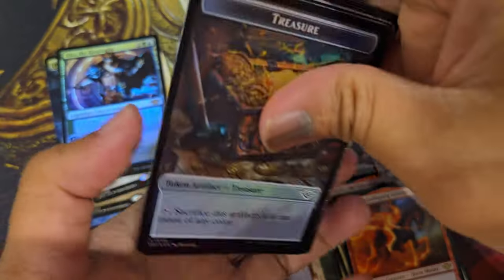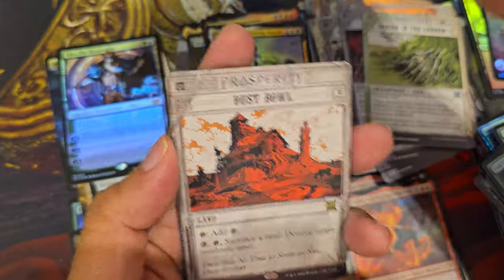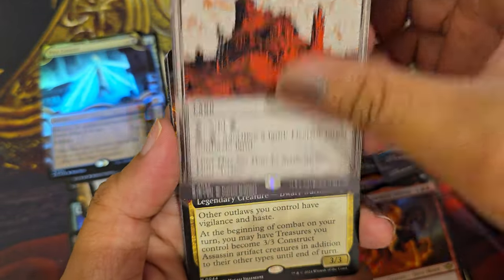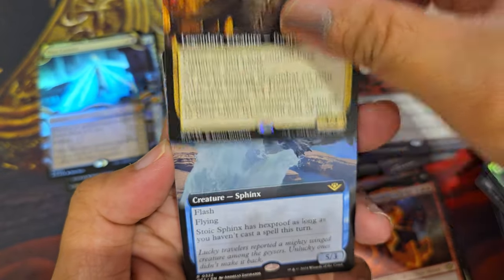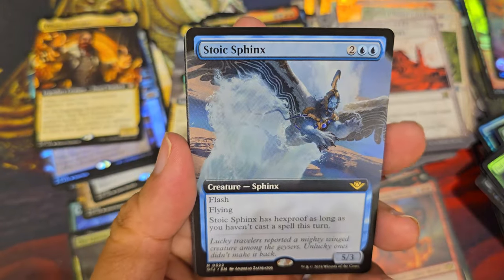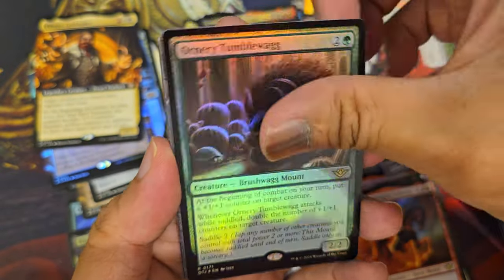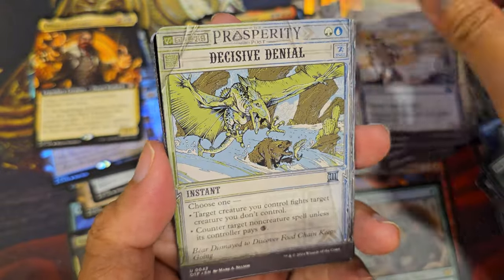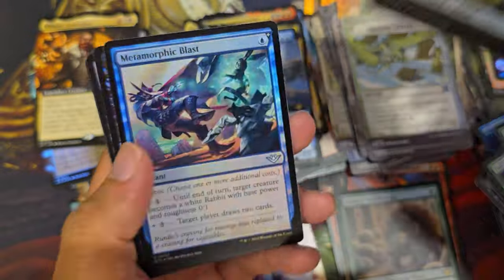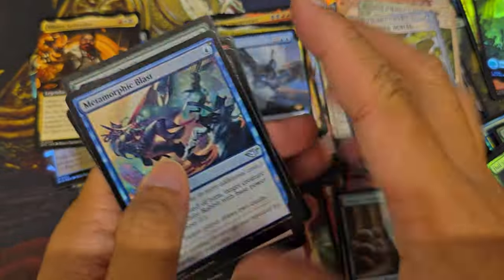Could it be this very last pack? Magic, please! Pest Control in foil, Dust Bow, Vihan Gold Waker, Stoic Sphinx, Ornery Tumblewag, Murder, Decisive Denial, and a Forest. There's no texture foil, gentlemen.